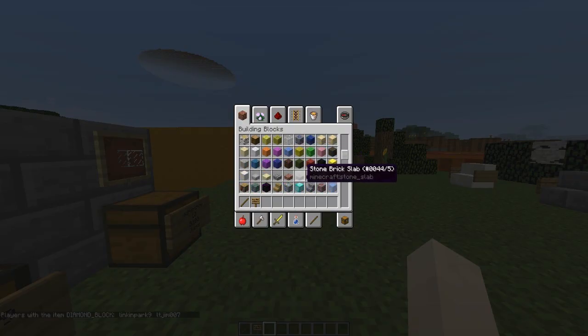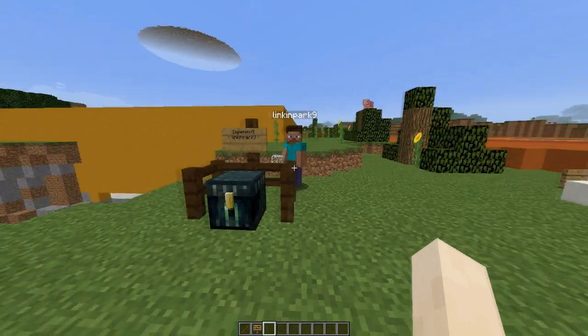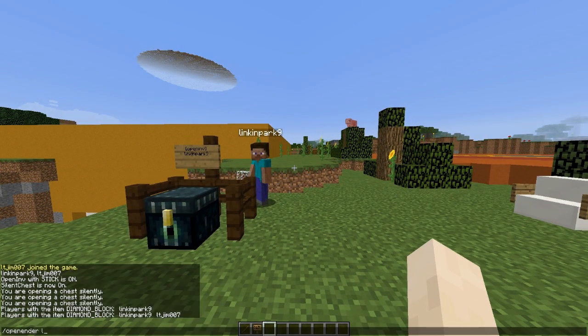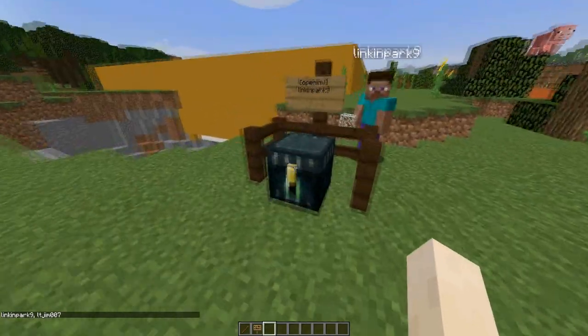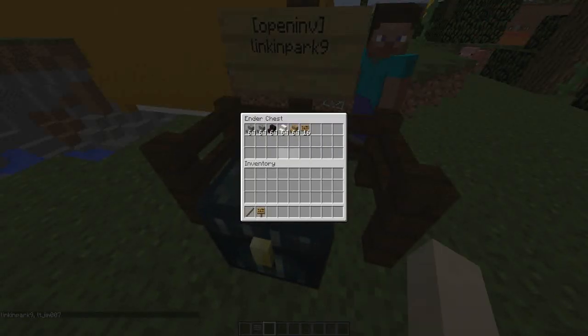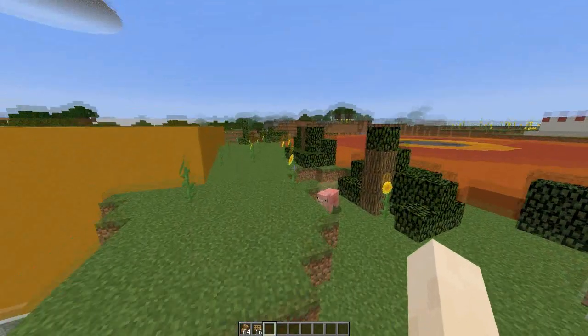One of the other features is opening an ender chest. Using 'open ender Lincoln Park', we can see everything he has in his ender chest, and I can also check my own ender chest which just has this stuff in it.